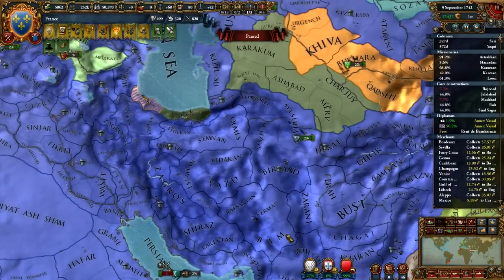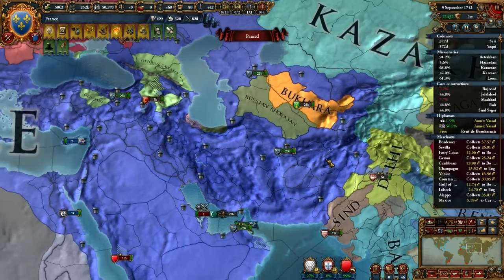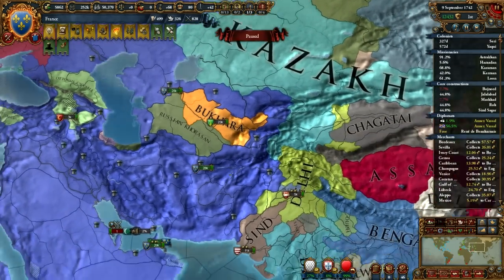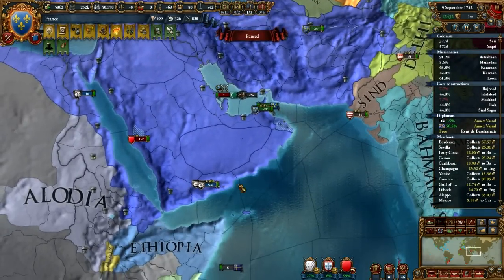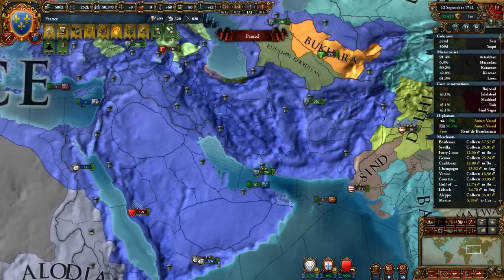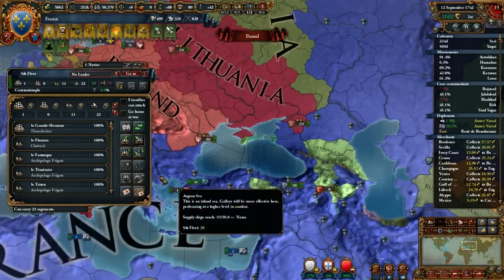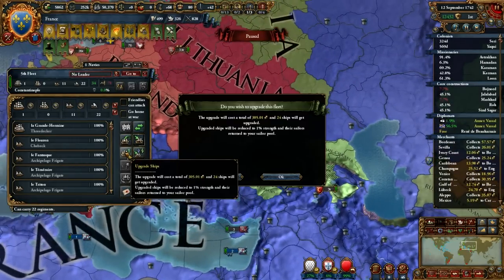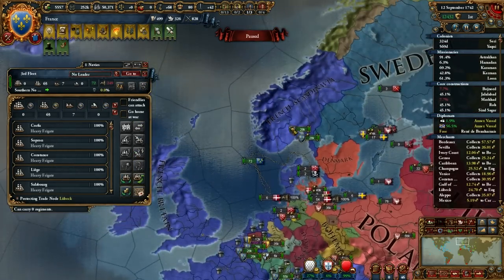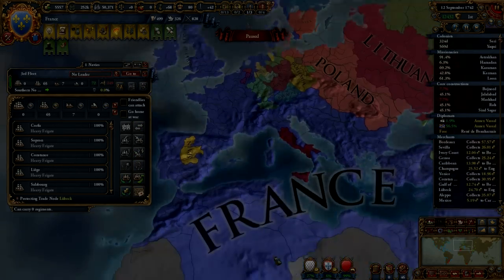It also makes it trivially easy to cycle your corings. In a 15-year period, it's possible to take 500% worth of overextension in provinces and not go over 100% overextension. In EU3, you had to meter your expansion because it was going to take time to core things. In EU4, none of this makes sense.